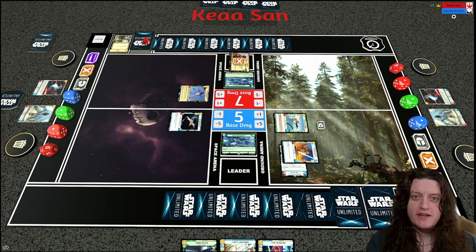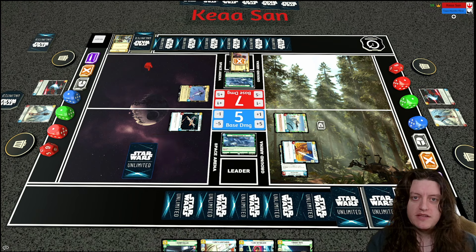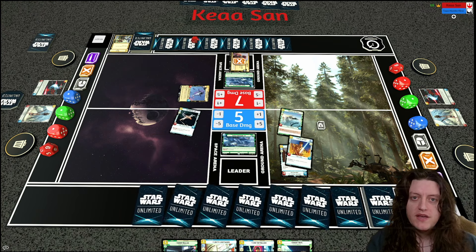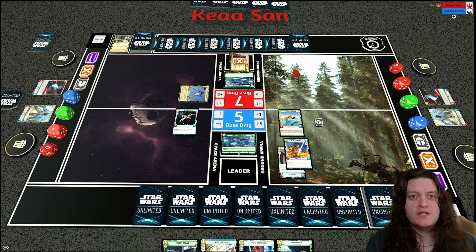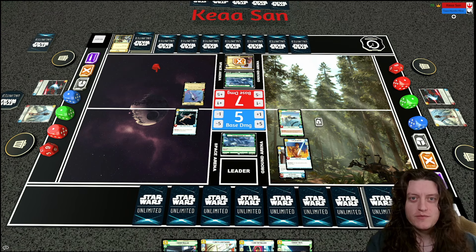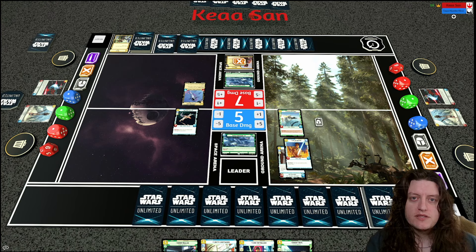I play a Restored ARC to improve my board, and this turn I can play Luke Skywalker Jedi Knight, who should be in a good position to do damage. If my opponent removes one of my units, I can use Luke Skywalker Jedi Knight to defeat Fett's Fire Spray. I could attack with my Restored ARC into Fett's Fire Spray and have it defeated, leaving Jedi Knight ready.